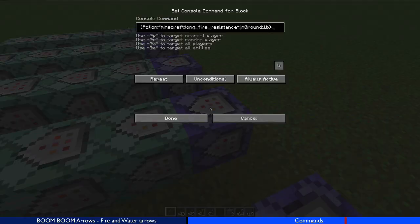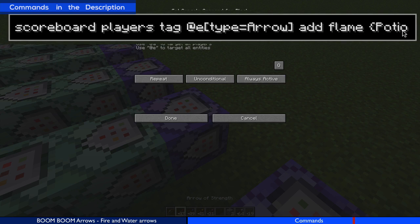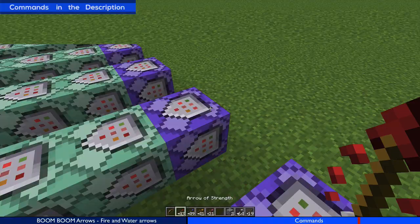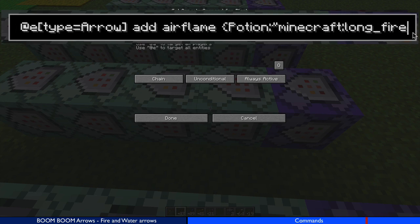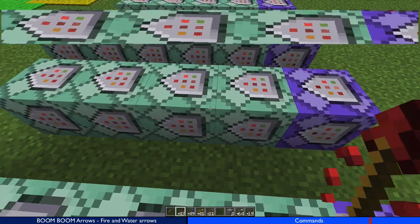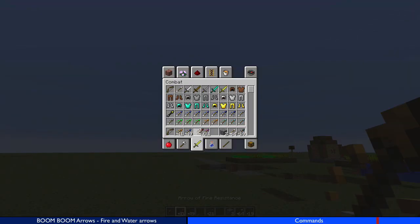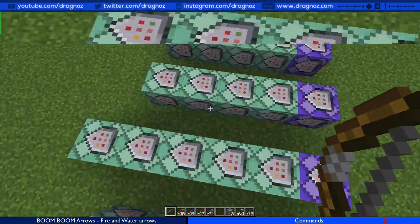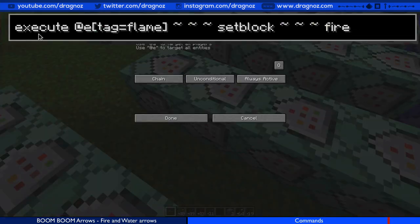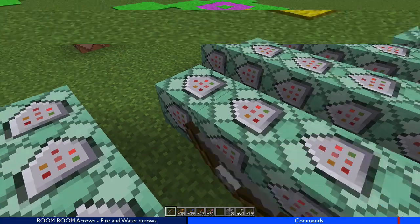Very quickly, the fire arrow works the same way: I tag it with flame if it has the long fire resistance potion and is in the ground. I tag it air_flame if it has the same potion and is not on the ground. When it's air_flame I force the particle flame, giving it that nice flamey particle effect while it's flying. When it hits the ground and gets the flame tag, I set block fire on that exact block and then kill the flame entity.